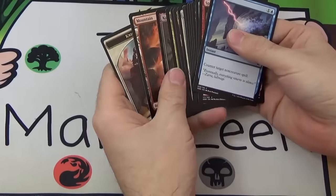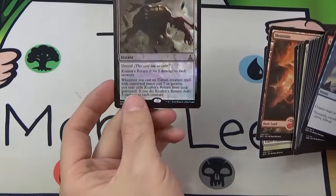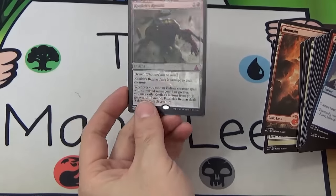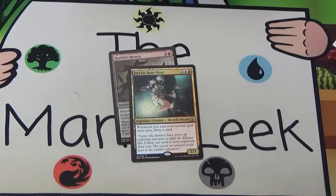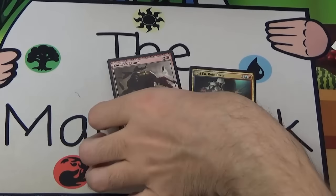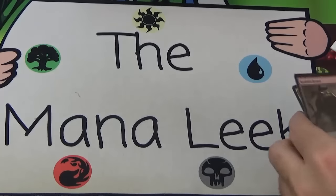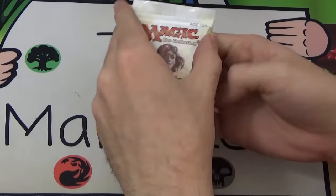Pack number two — we get a Kozilek's Return, and it's foil! That's about 50 bucks, roughly half the price of the box right there. The rare is just Jori En, which isn't too exciting, but starting off with a foil Kozilek's Return is pretty darn okay by me. Hopefully that's just an omen of things to come.